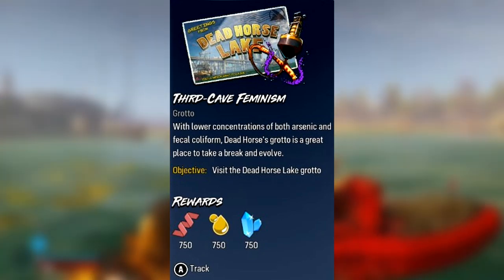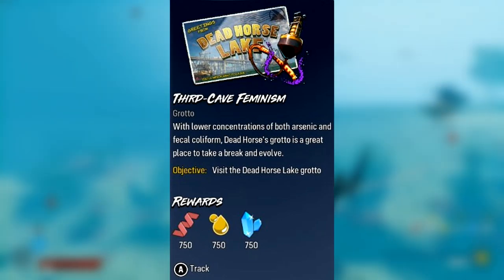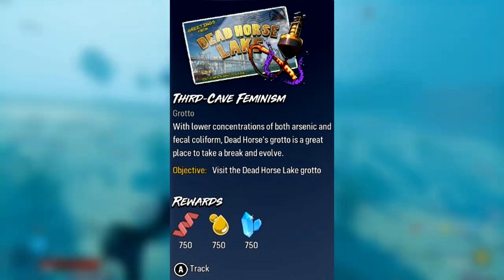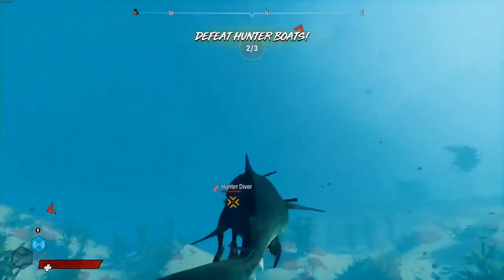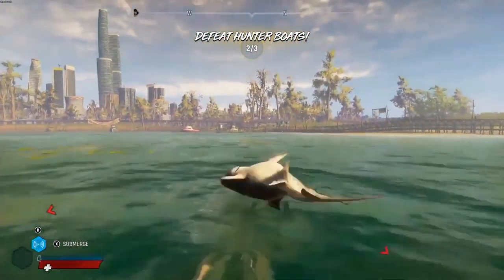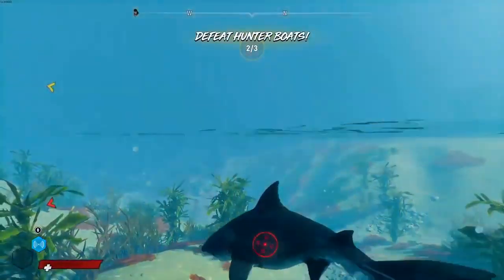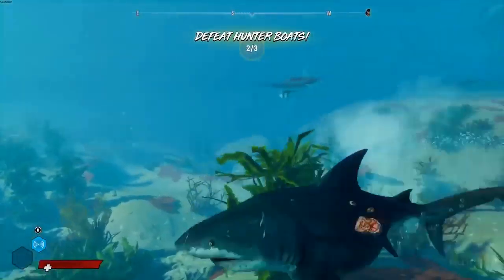The final quest we're looking at is called Third Cave Feminism. All you have to do is visit the Dead Horse Lake grotto, and the rewards seem to be more for visiting a grotto than some combat-based quests. So make sure you choose carefully what you're doing, because the simplest quests could end up being the most dangerous. Anything goes in the water — and that's going to do it for this video. Let me know your thoughts in the comments. I hope you guys enjoyed it, thank you for watching.